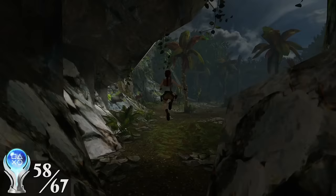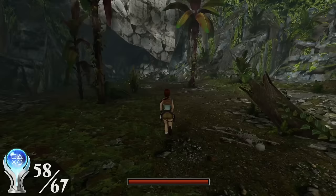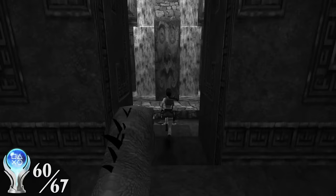But anyway, I blasted through the game as fast as I possibly could — not just to get that trophy for speedrunning it, but also to avoid enemy encounters whenever possible. I got the Raid Not Kill trophy for completely ignoring the T-Rex in Lost Valley, and the Unincredible Tails trophy for letting both centaurs live in Tomb of Tihocan. I still didn't unlock the Clever Girl trophy at the end of Tomb of Qualopec, in spite of once again not having been bitten by any raptor.